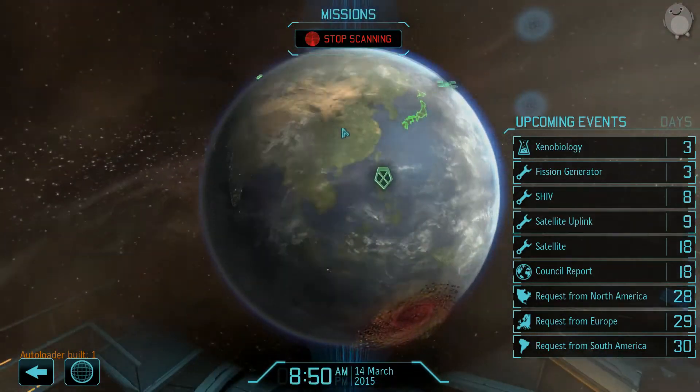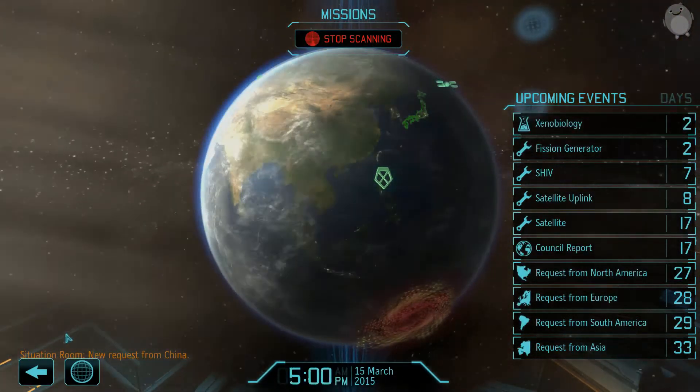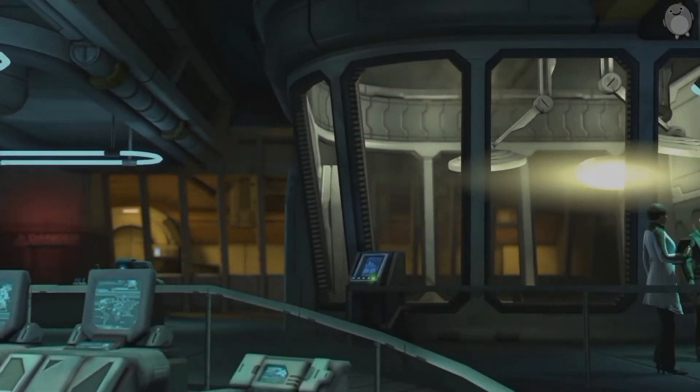We're gonna scour the planet for activity. I would load xenobiology in two and fission generator in five - this is the most important one in five. Australia, what happened?! They're just like, yeah, f*** you I guess. Guys, what happened there? I was checking on the situation room all the time. Australia was like, I don't give a care. We're condemning Australia for allegedly providing material support to hostile forces. Son of a bitch, they betrayed me! Okay, that explains a lot. Come on, xenobiology!